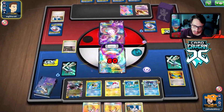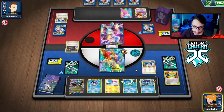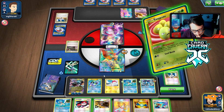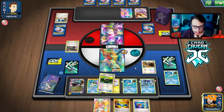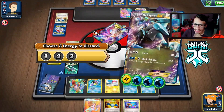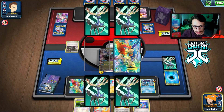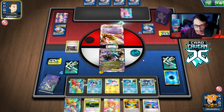They're not using Side Drive — interesting. There's a Superior Energy Retrieval but we don't have enough energy yet, so we Oak and hope for the best. We get the Float Stone, Float Stone the Keldeo, retreat into Black Kyurem, and Black Ballista for 200 damage — bye bye Mewtwo. We keep the Lightning energy and discard the Water. If they laser and we don't wake up, we have Keldeo to rush in with another Float Stone.